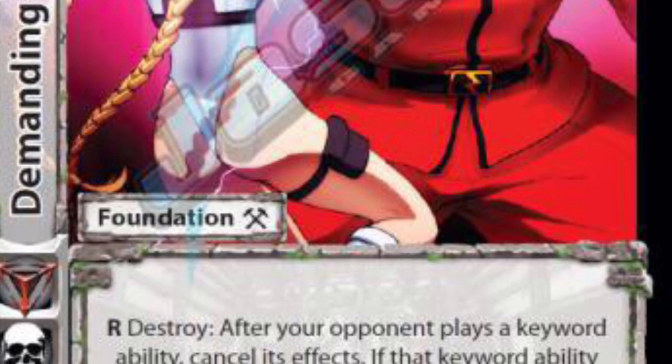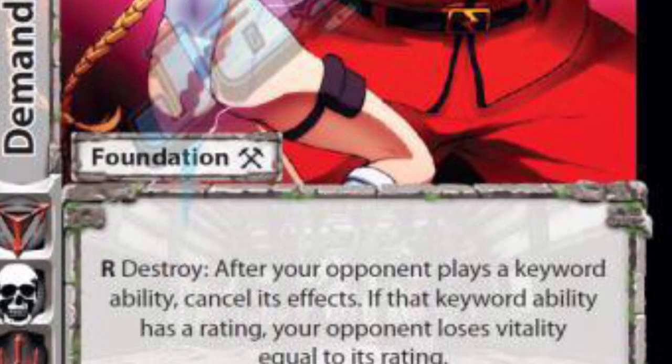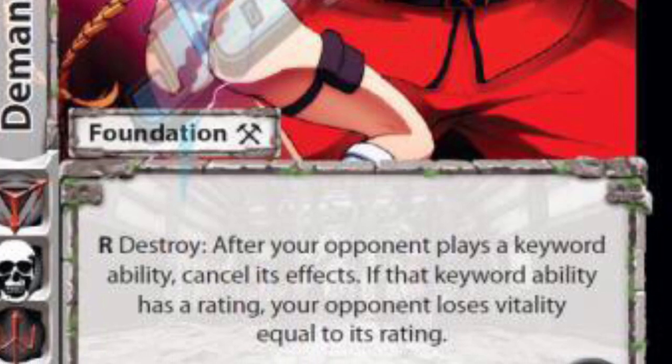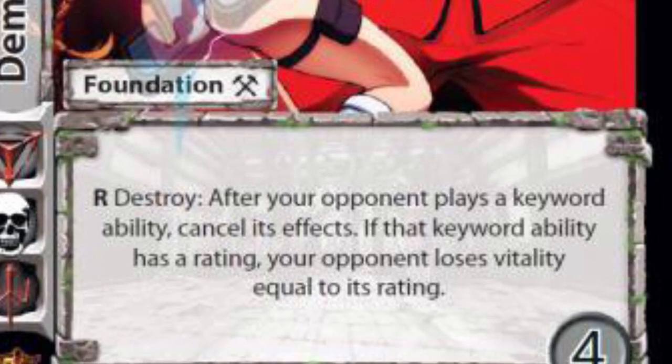First is Demanding Submission. Here we got: destroy after your opponent plays a keyword ability — cancel its effects and then burn them for that. So if they try to use Gauge 6, you pop this and you burn them for that. It could deter some Gauge play.